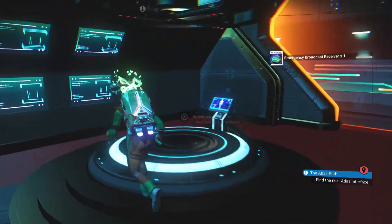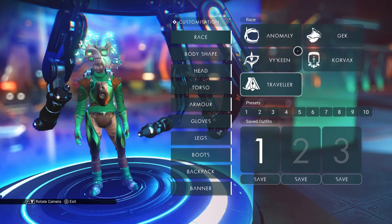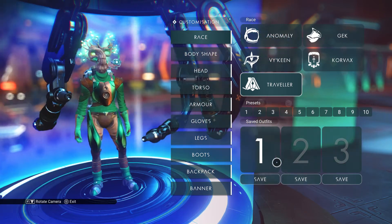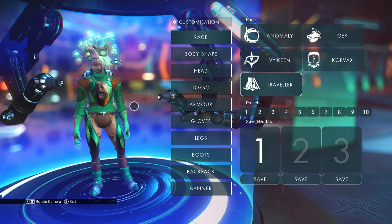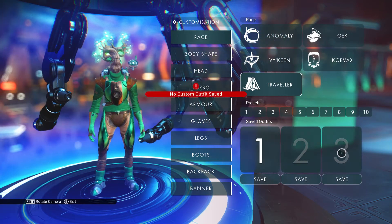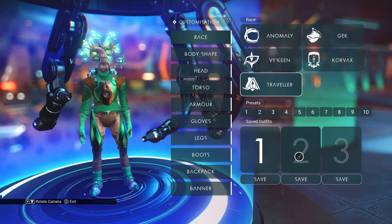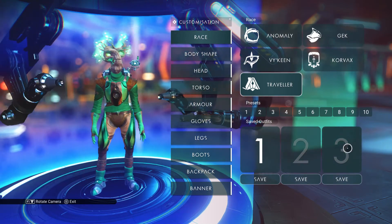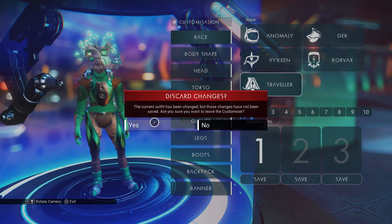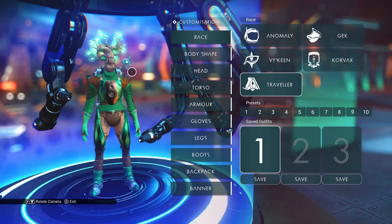So that was the Appearance Modifier. There's quite a lot you can do to customise your character. You can save three different designs — so if I get tired of playing as Groot here, I can switch to another design I've created. I can switch to my second design, play them for a while, then switch to my third, and then just switch back to Groot again by clicking on the saved slot.